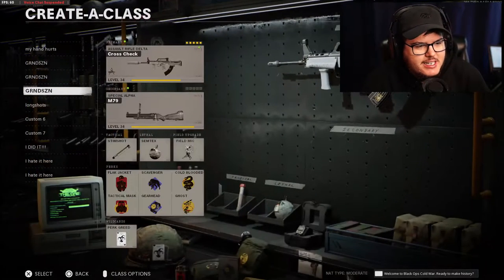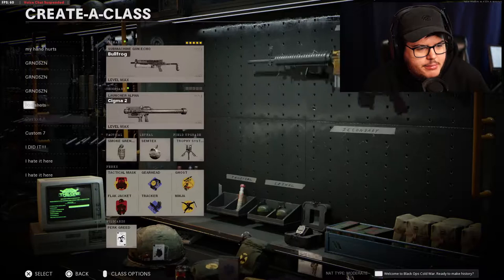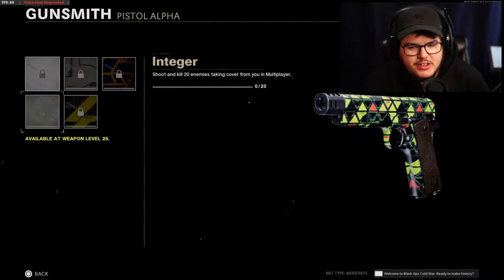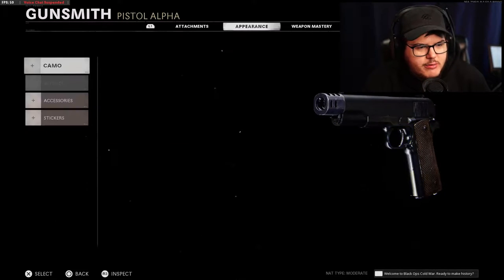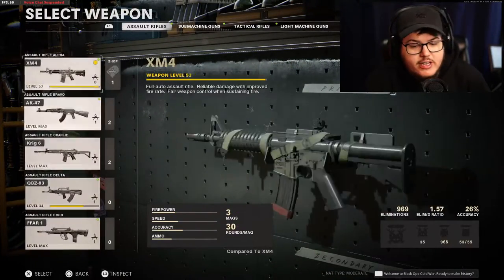I like that because I hate this challenge. The only thing that sucks is after the QBZ is done, the only thing I have left that even requires that are pistols, and they only need like 25. So all the hard stuff that just got buffed easier, I'm already done with except for the QBZ. At least when new ARs come out I'll be able to do it easily for that too.